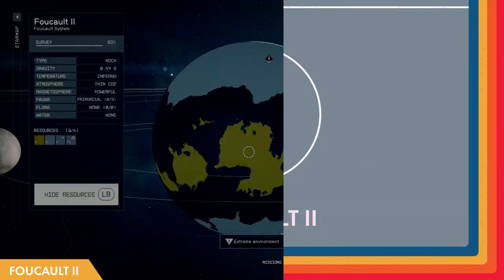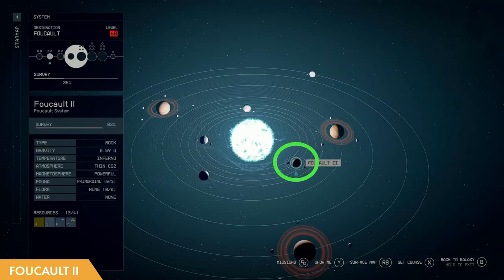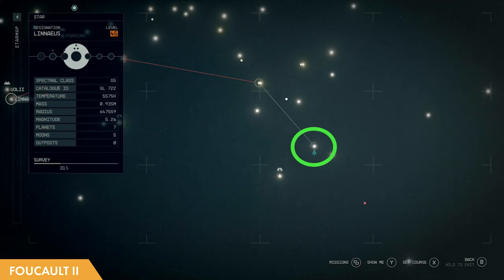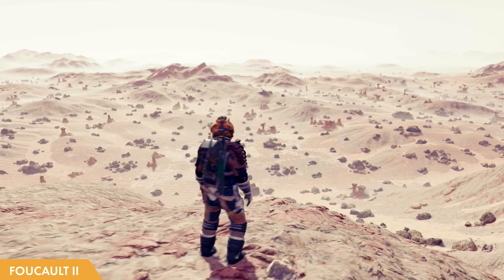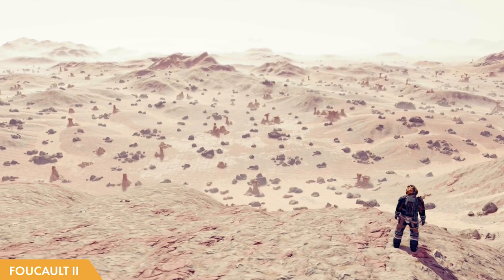Our next planet is a lot different from the others on this list. Foucault 2 is located in the Foucault system, towards the bottom right of the universe map, to the right of the Volley system. At first glance, Foucault 2 is a radioactive desert planet full of uranium, plutonium, dangerous sandstorms, and honestly, not much else.